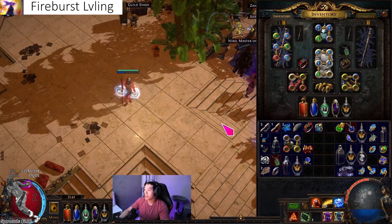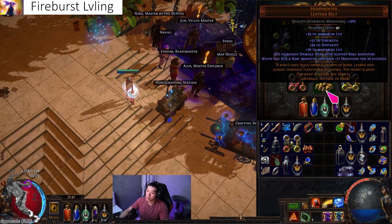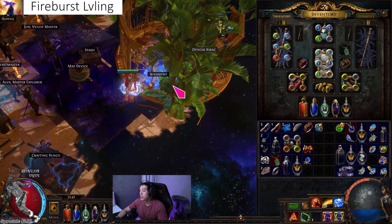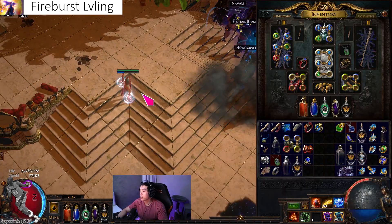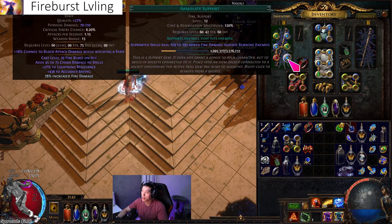This build makes me think cooldown recovery is probably a pretty big thing, and I'll probably try to prioritize it either by using a torrent's reclamation or trying to get it on boots. Berserk helps the build feel a little tankier. You can also use vigilant strike, and because of berserk it makes you attack faster so it'll feel a lot better trying to get vigilant strike off if you're using a staff.